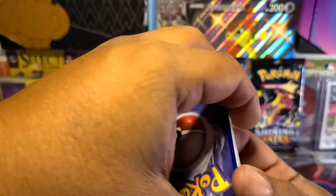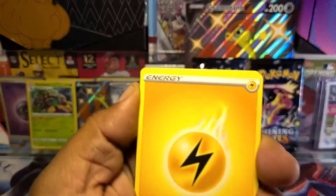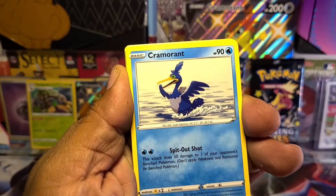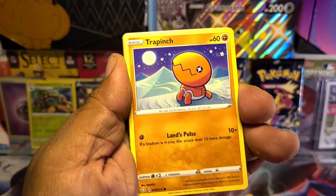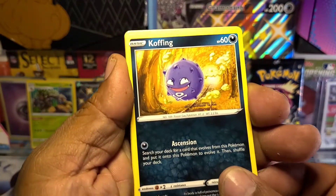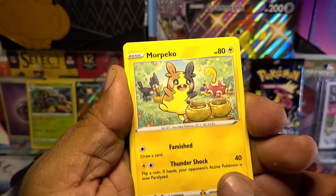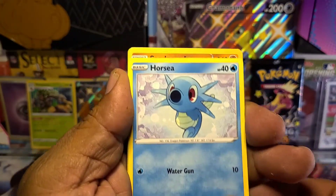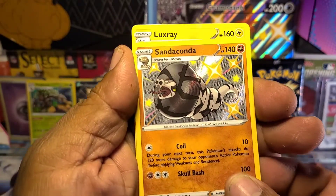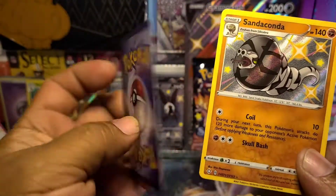Alright, let's see what that crazy card is in the back. Dartrix, Cramorant, he's got the trap, Mr. Yan, Coffee, more pickle please, look at the horses. Oh, Shiny Sanaconda and a Luxray. Okay!